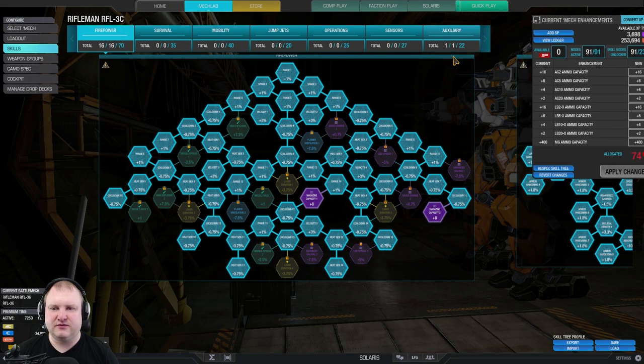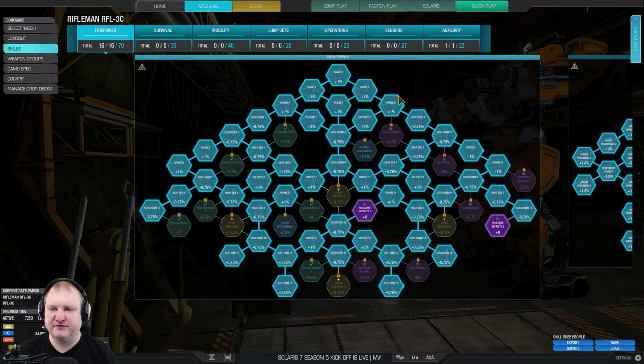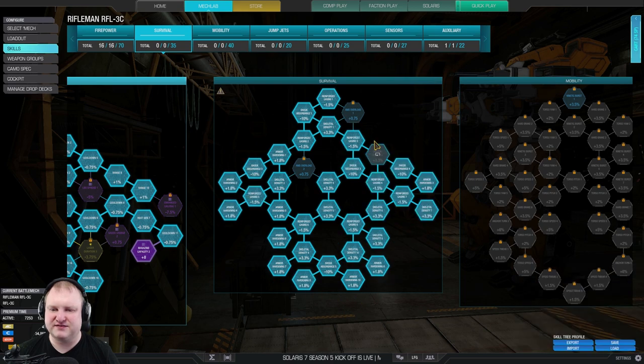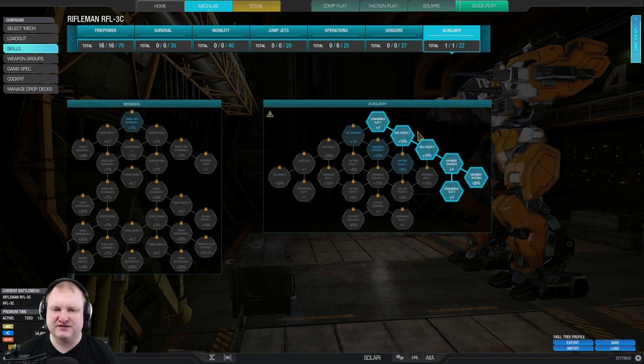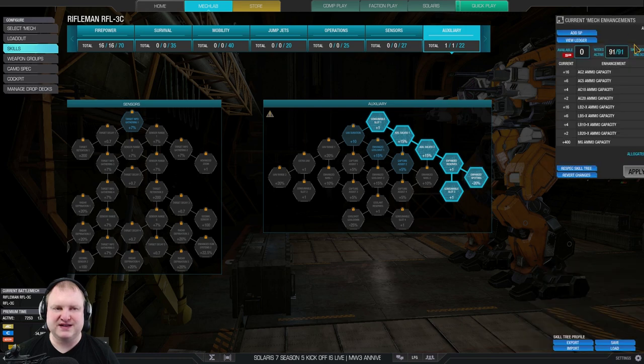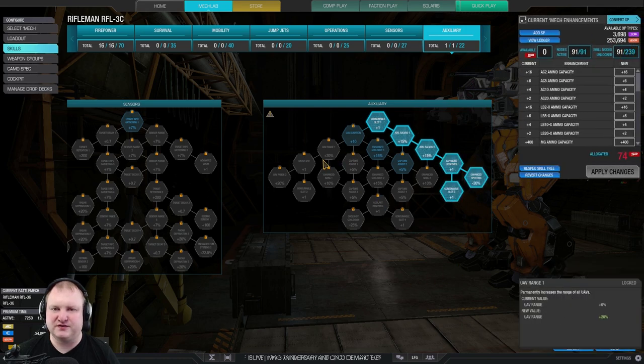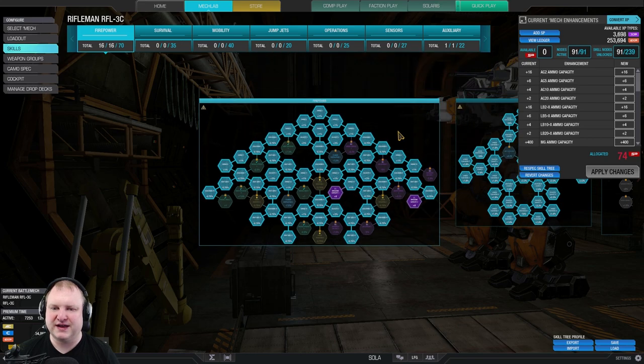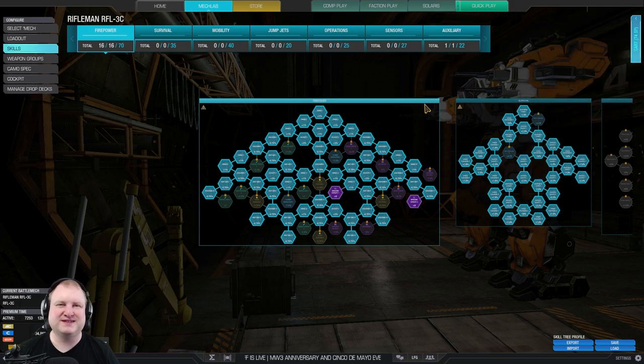Moving into the skills — let's have a look at what we built here. Full firepower tree. We took everything including magazine capacity 1 and 2. I didn't take laser duration because our small lasers are just an emergency backup weapon. It's not needed to take laser duration for that. Let's put those points rather into survival. So we have the full survival tree, which means we will be very, very hard to kill for a mech our size because we've got full armor and full structure. Then we go into the auxiliary tree and take double artillery strike with enhanced spotting because I had one point over — let's put it into a more accurate artillery strike. It is just heavily invested into the firepower tree. You move to second line and just shoot targets from range and amplify damage onto them. Let's take this thing to the dropship and see how it performs.